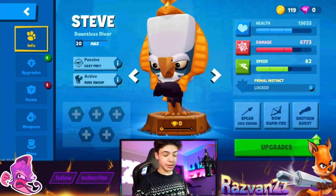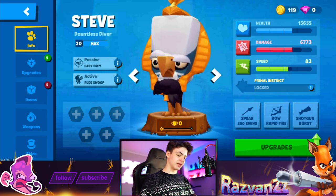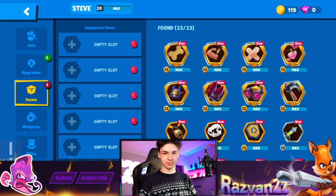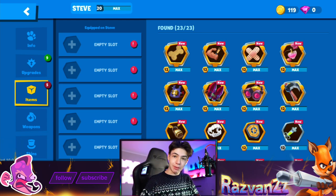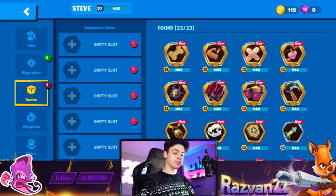We're on a beta testing version of the game, so just keep that in mind. The character for today is Steve — look at this skin, I love this skin so much. All the items are available here because we're on a beta testing version. How about we do a little challenge today — full special items, now that the new sharp scythe item is here as a special item as well.